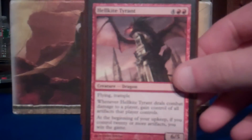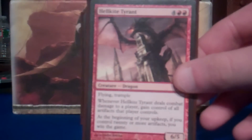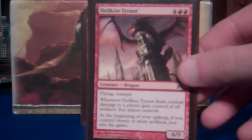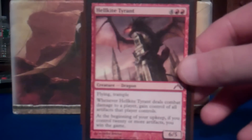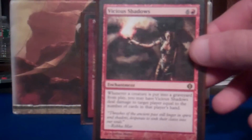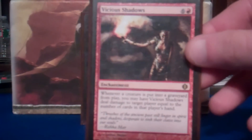Hellkite Tyrant — now this card hasn't actually been performing very well for me, but flavorfully he just deals with artifacts. I've never won the game with his second ability, but I imagine it's awesome — probably feels great. Vicious Shadows — another staple in Commander. So good, so busted. You sacrifice a little 1/1 token and they're taking damage equal to the number of cards in their hand.